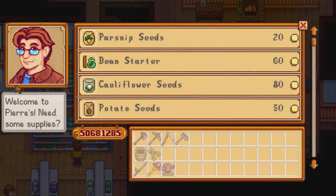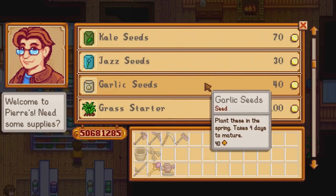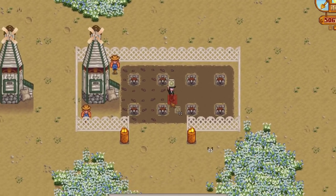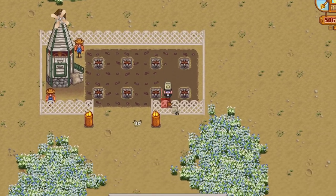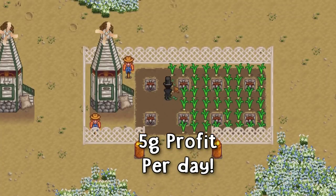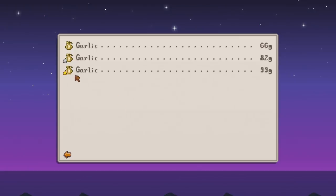The third worst crop to plant in spring is the garlic. This is a single harvest vegetable crop and costs 40 gold each for the seeds at Pierre's store. They take only four days to grow, giving you a decent maximum harvest of six per season. A basic garlic will sell for 60 gold each, giving you a small five gold profit per day.